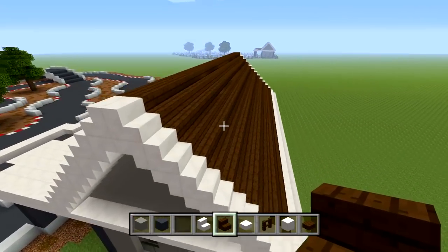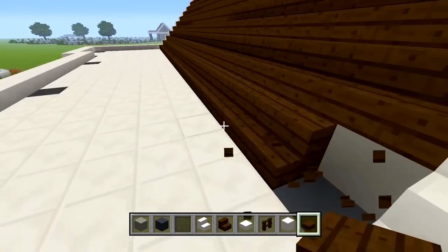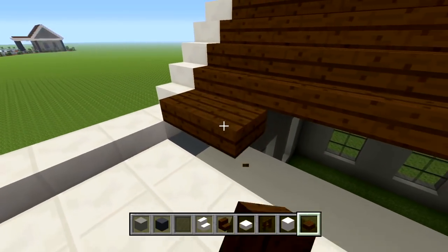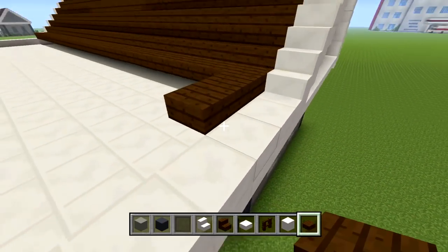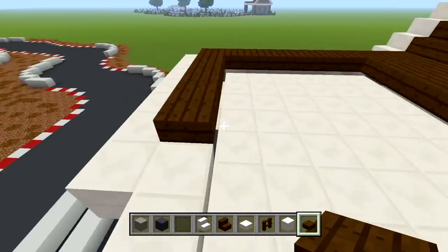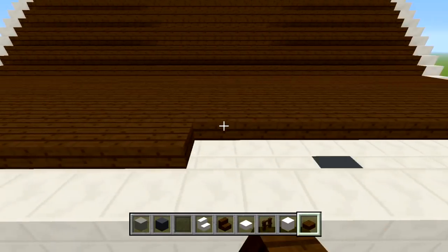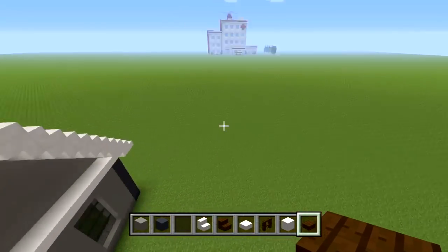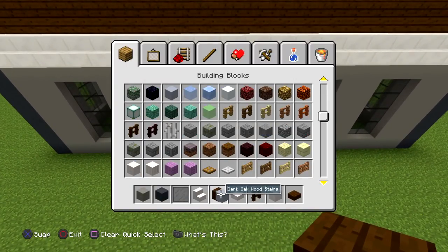I did all of that, and now I'll use dark oak wood slabs to fill in all this space. We don't actually need this layer of stairs since it's going to be covered up by the slabs. Starting right here, fill this all in with dark oak wood slabs — half a block above the quartz slabs. With that covered up, I believe that's basically everything on the exterior.